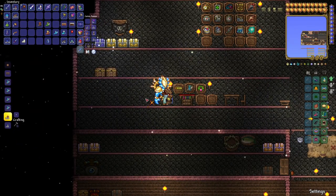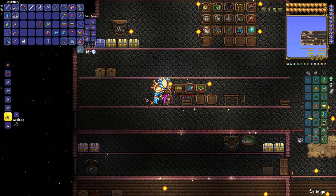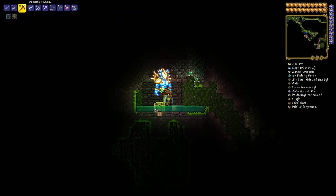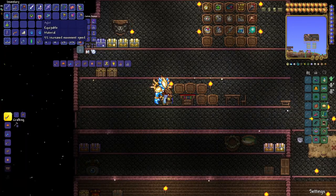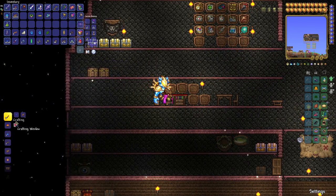Now that we've got our Spectre Boots, we need to create the Lightning Boots. To do that, we'll need an Anklet of the Wind and an Aglet. To find an Aglet, look for a wooden chest somewhere along the surface layer, like this one we found in the jungle. To find an Anklet of the Wind, locate them in Ivy Chests in the underground jungle biome, found in a jungle shrine or in a living mahogany tree. Now that we've got our Anklet, our Aglet, and our Spectre Boots, we head back over to the Tinkerer's Workshop and go to Crafting.